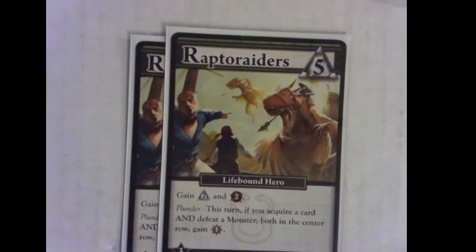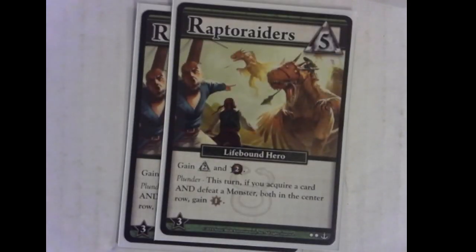Then we have our two Raptoraders that cost five. The Raptoraders give you a little bit of everything: two runes, two power — like a heavy and a mystic combined. It's got this plunder effect; we've seen plunder before in Deliverance. This is if you acquire any card and defeat any monster on the same turn, you have a plunder effect and get a bonus — in this case, more crew. Very solid, it's just a freebie. Don't go out of your way to make that go off repeatedly.